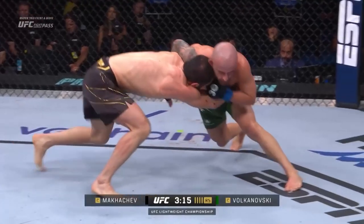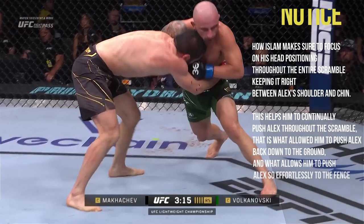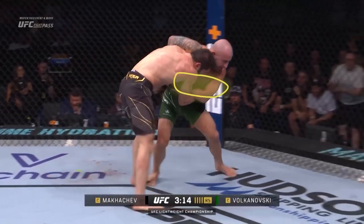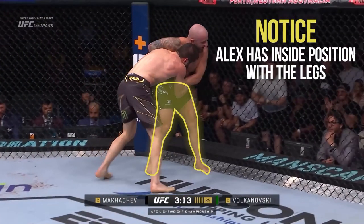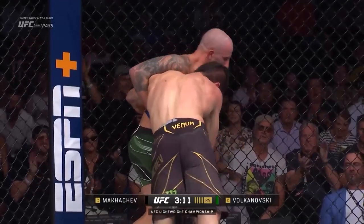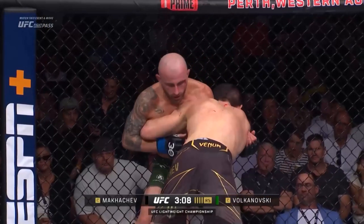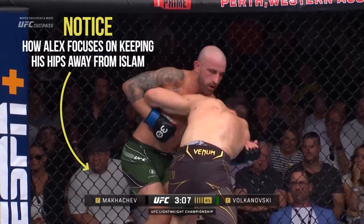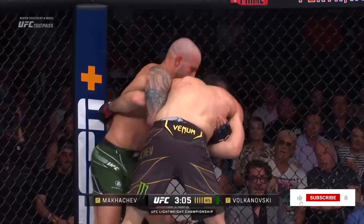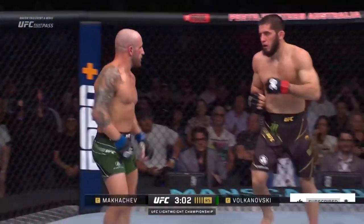As Islam pushes into him, Alex is able to get back to his feet. As Islam keeps pushing into the fence, Volk immediately works in the underhook on his left side, which allows him to shift his body. This creates a bit of space in the body lock and allows Alex to use his whizzer to keep Islam away from him. Alex keeps shifting to create space, eventually framing on Islam's head with the underhook hand to break away from Islam entirely.